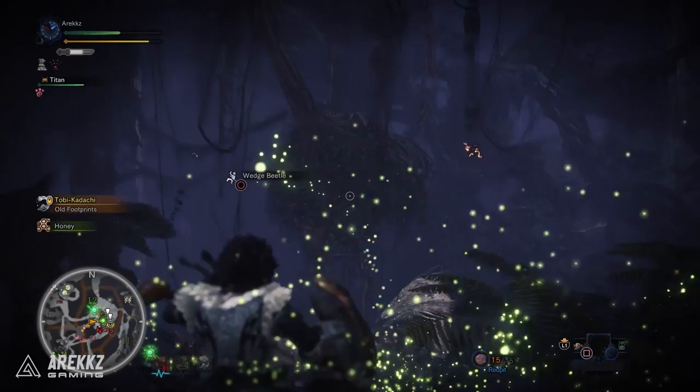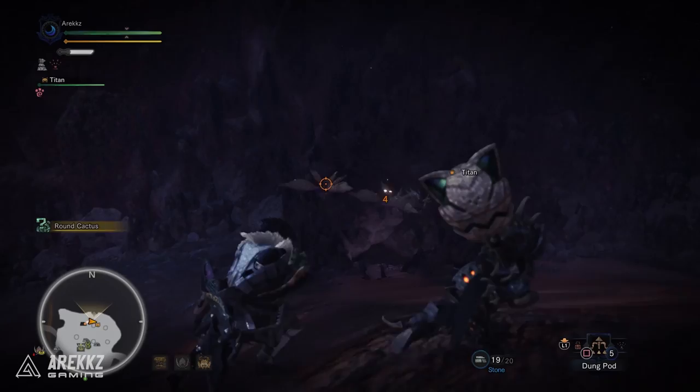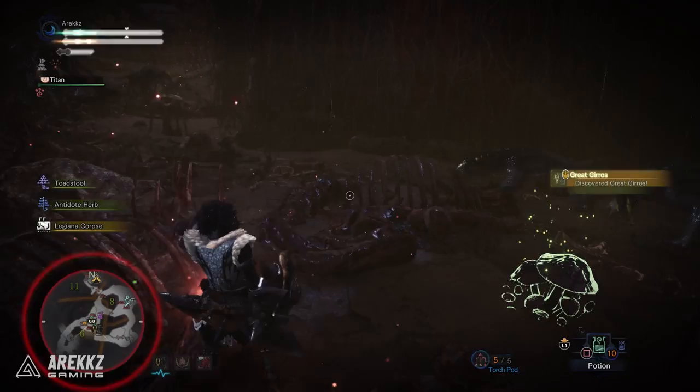Yo what's going on guys, Arax here and welcome back to another Monster Hunter World video. Today we're talking about the Slinger. The Slinger is our tool for firing various different ammo types as well as our means to latch onto those wedge beetles and swing around like Spiderman.